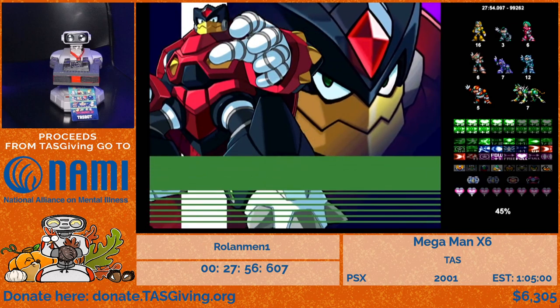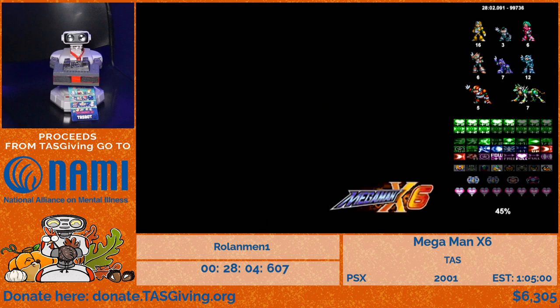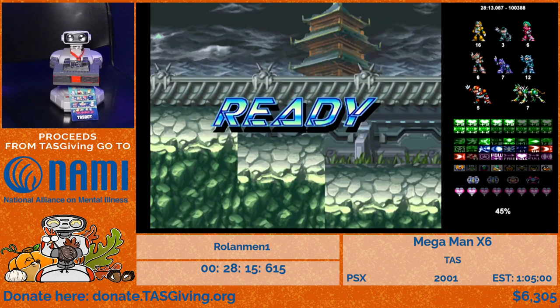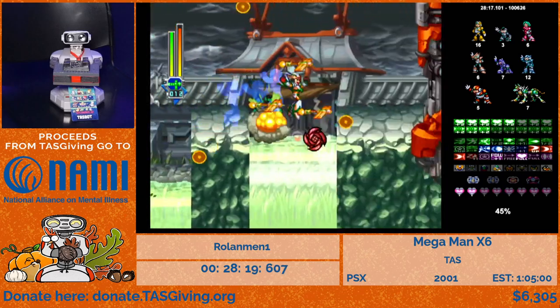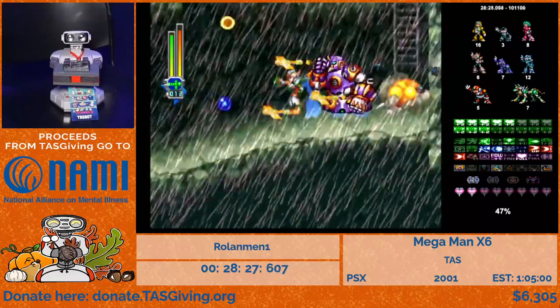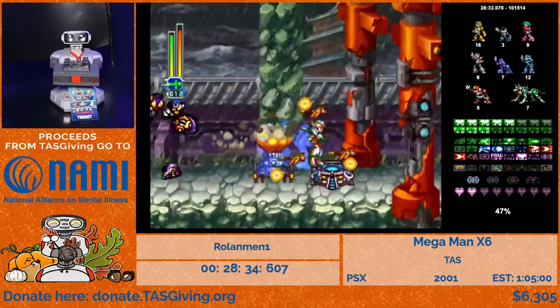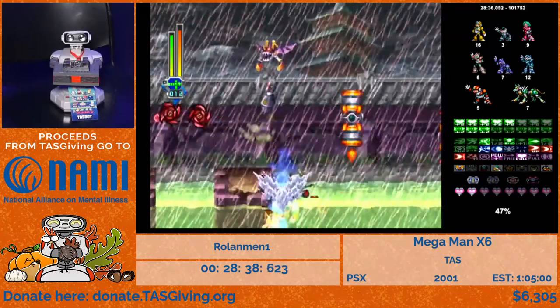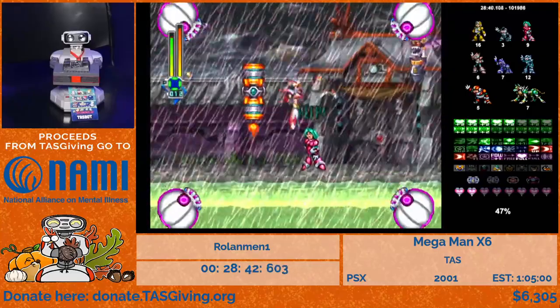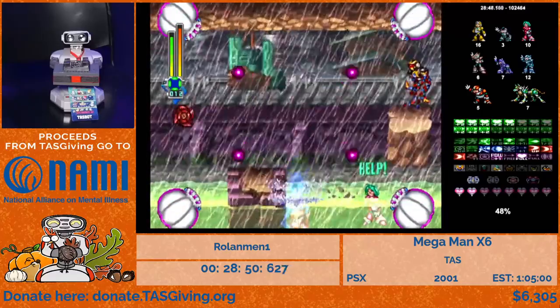Now we're going to Rainy Turtloid again — the last of the bosses we need to defeat to unlock the final stages. This time we're returning fully upgraded with lots of weapons, Hyper Dash, and Ultimate Buster, so you can see how quickly we destroy everything. We use Commander Yammark's charged option and charge buster. We'll also collect the Reploids we didn't get on the first visit since it's faster to do so now with Hyper Dash. This stage looks really cool with the charge Yammark option.